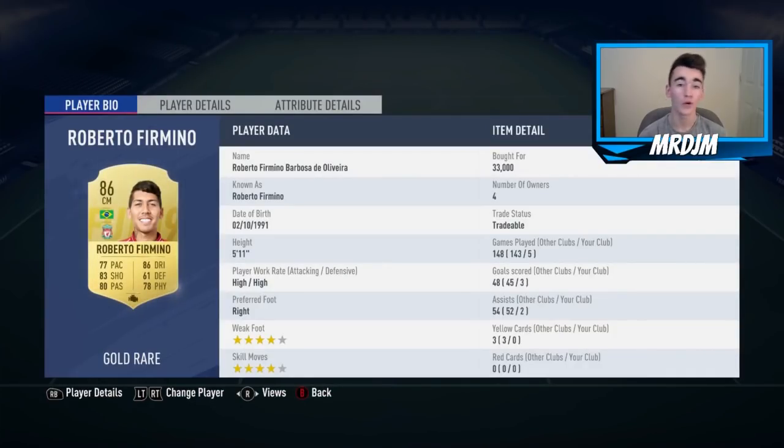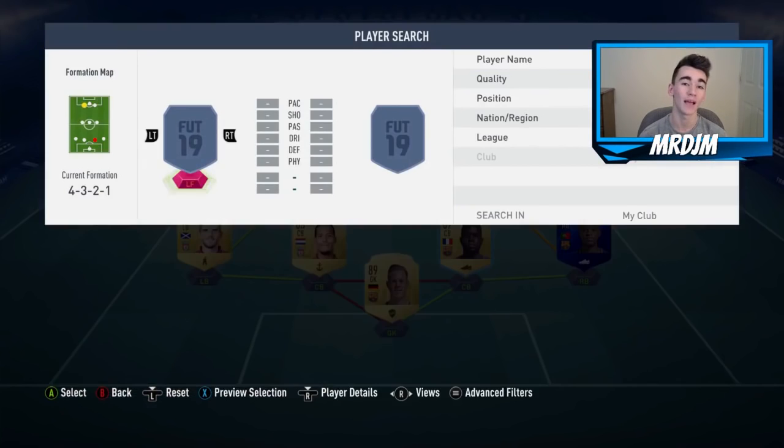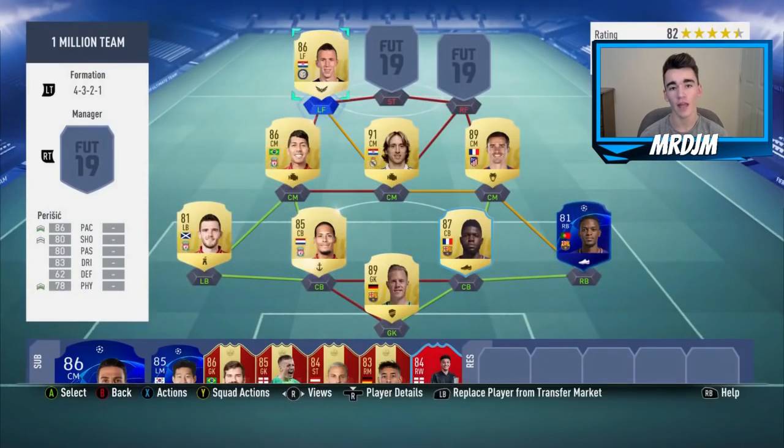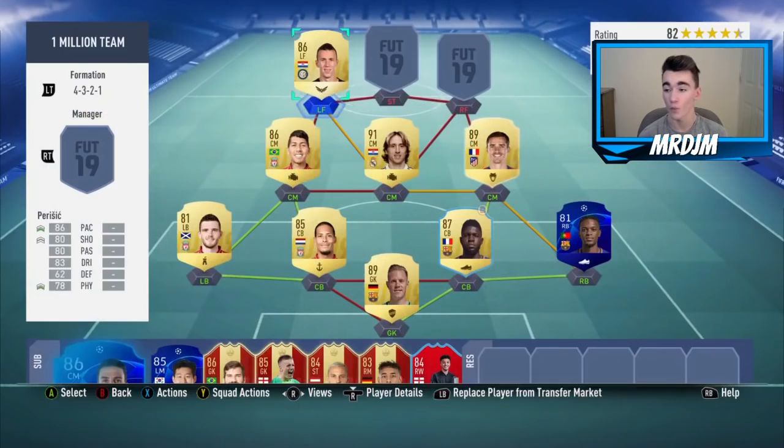In the left central midfield position we have got Roberto Firmino, who I bought for 33,000 coins. This guy was playing as my central CAM, and I love having Firmino on my team — I think he's such a great player on this game. Moving on to the left forward position, I've actually gone with Ivan Perisic, who I bought for 17,500 coins. I was very impressed with him — I was using him as my left CAM in-game and I thought he played that position very well.